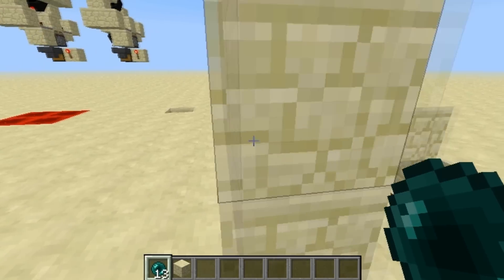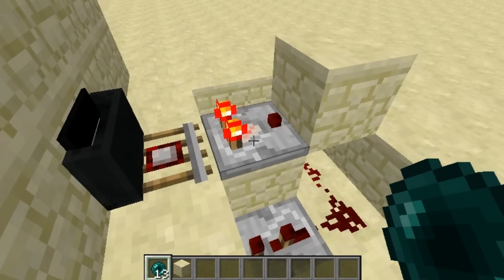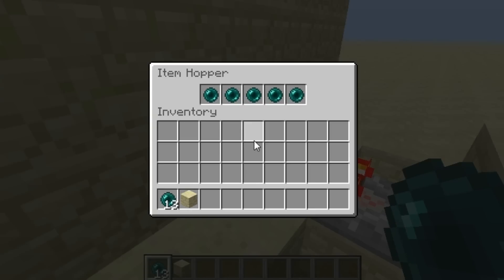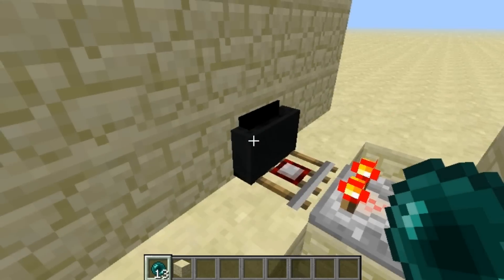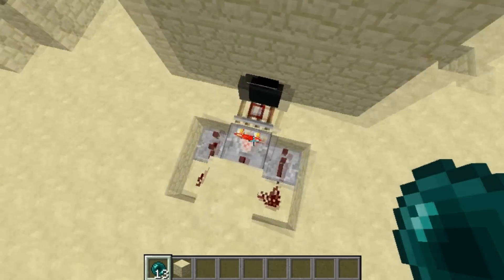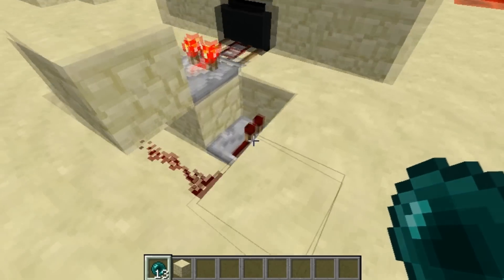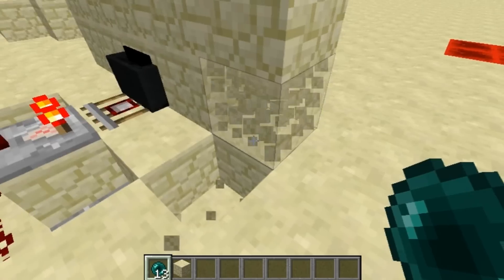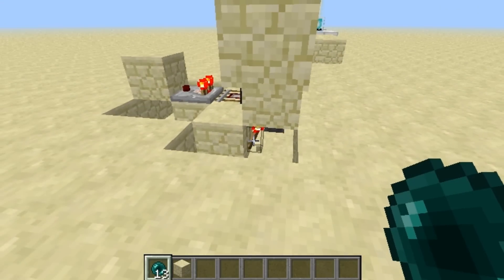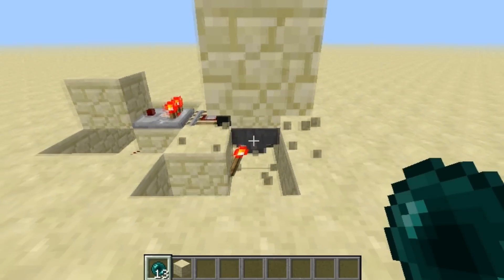First, I have my hopper minecart in the wall with a detector rail — it's actually on top. This comparator is reading the number of items: there are five ender pearls so it outputs only one dust. But when it reaches six, it powers both of these repeaters. First it goes into this one — so at six items it goes here to this torch and turns it off.